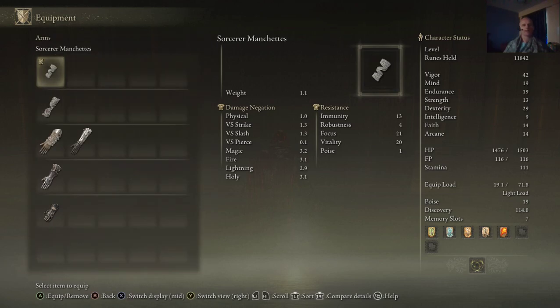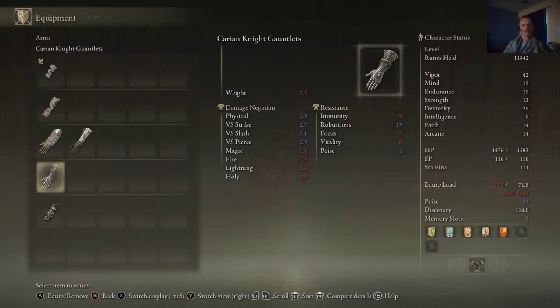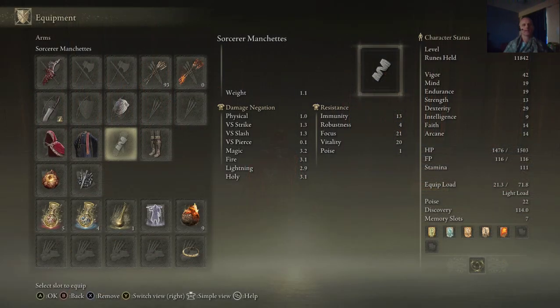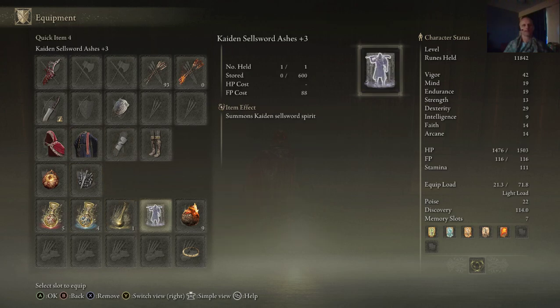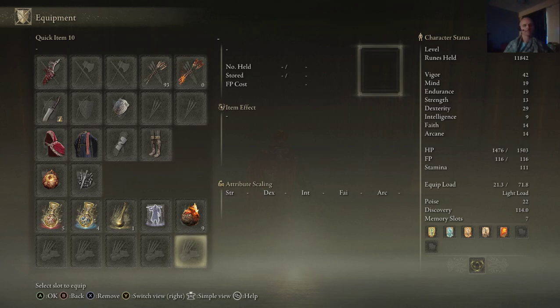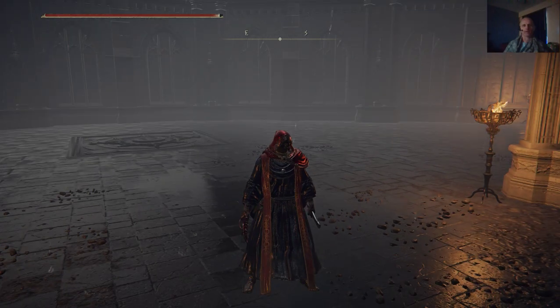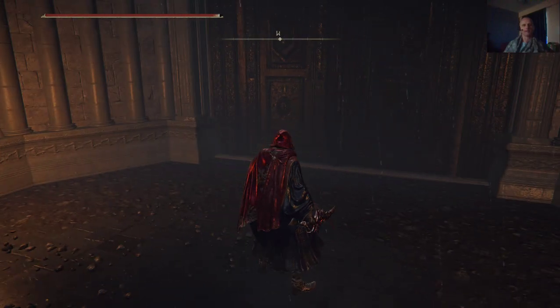Looking at about 5.4, 4.5, 7.1 for carrying — I'm still light load, let's do that. Let's go back and check one more time. Not so much — it gets me into medium. I think I've set myself up for success the best way that I can. The Kaiden Sellsword is going to be fast and furious, I definitely want to have him forward. I don't know that I'm going to need these firepots. I look completely ridiculous with Little Red Riding Hood's cape on and the magic Raya Lucaria robes, but you know what, that's the way of things.